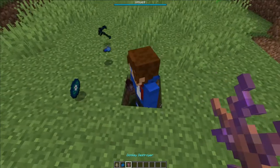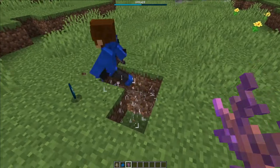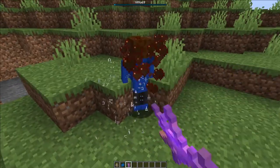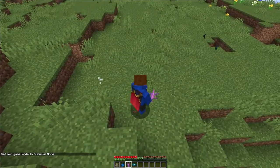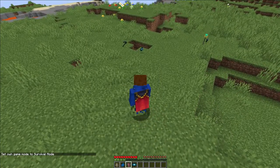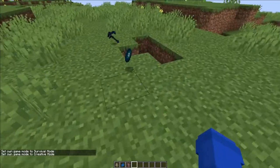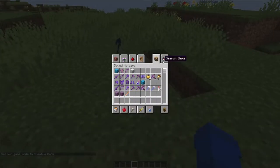Let me just kill him real quick. I'm lagging. Alright, there you go. You can see I get a million - not a million, I got a lot - of levels. The Vito spawn egg drops a Vito disc.